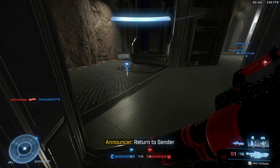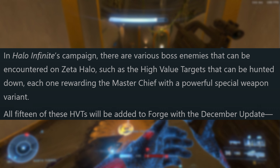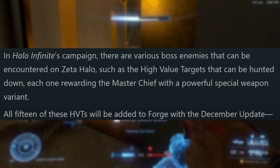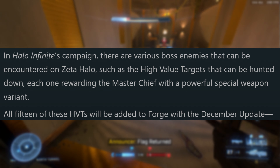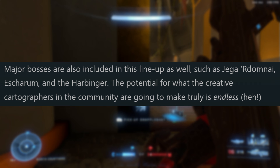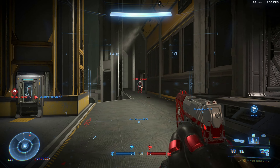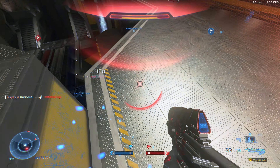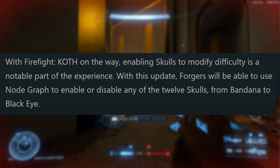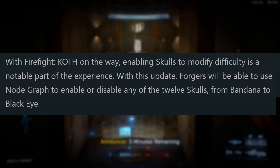Let's turn our attention to Forge now. Forge continues to breathe new life into the game with Forgeable AI. There are two major updates you should know about. The first is bosses and high value targets from the campaign being added into Forge. In Halo Infinite's campaign, there are various boss enemies that can be encountered on Zeta Halo, such as high value targets that can be hunted down, each rewarding Master Chief with a powerful special weapon variant. All 15 of these high value targets will be added into Forge with the December update. Major bosses are also included, such as Jega 'Rdomnai, Escharum, and the Harbinger. The potential for what the creative cartographers in the community are going to make is truly endless.